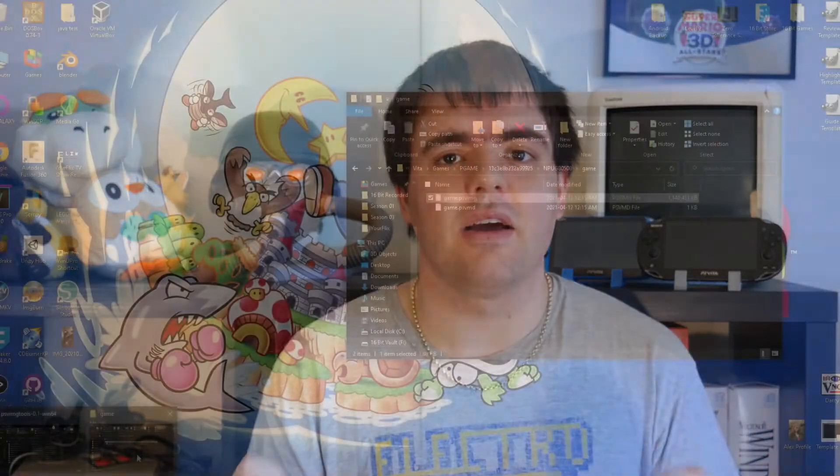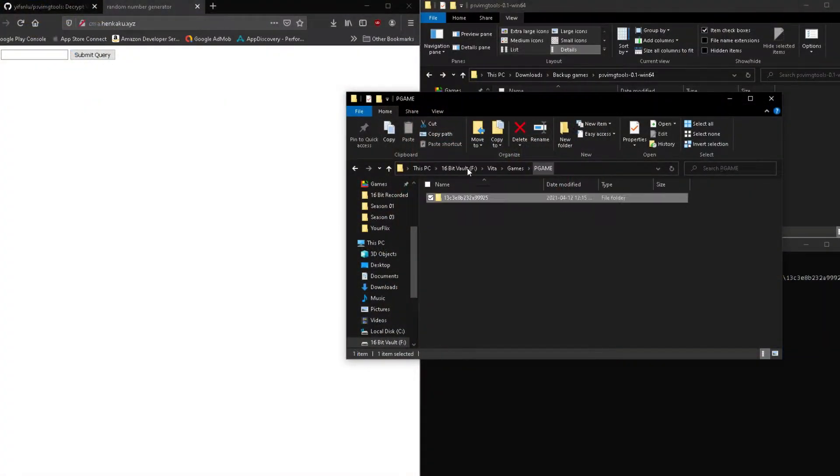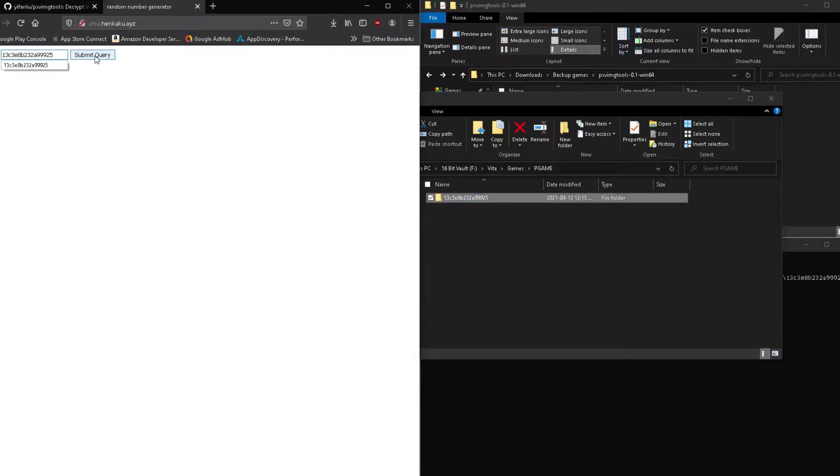So to get that public key, you'll need to go into the Vita's backed up games folder, and then you're going to get that Vita's folder name, which is a giant string of text — that will be your Vita's ID. Then what you'll do is copy the ID and paste it onto the cmahenkaku.xyz site, press the generate random key, and the string that it gives you is your Vita's private key.